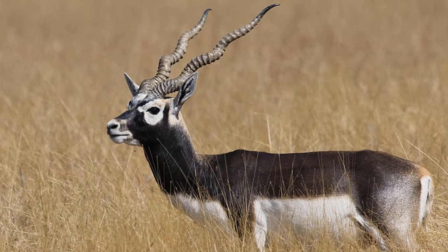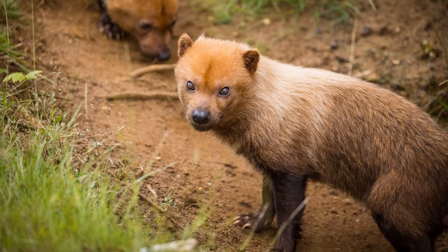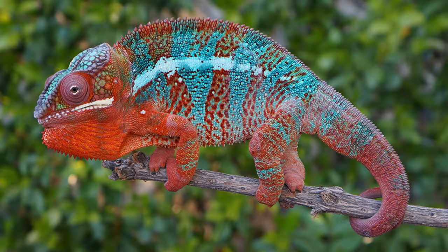The Blackbuck is a sleek and slender antelope from the plains of India and Pakistan. These animals are very sexually dimorphic, with the males sporting a black and white coloration and long spiral horns, and the females being a brown color. The Bush Dog is a small canid from South America that would be a brilliant addition, with their small size making them very unique in comparison to the Maned Wolf. The Panther Chameleon is my top choice for an exhibit species, with its bright colors and unique adaptations.